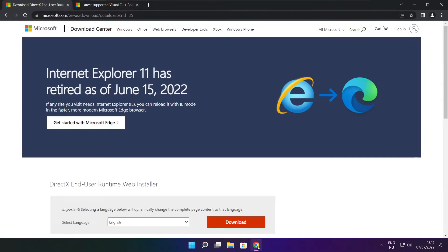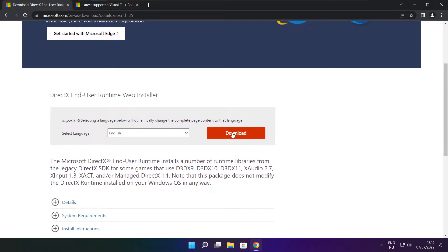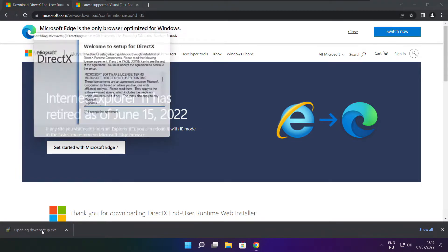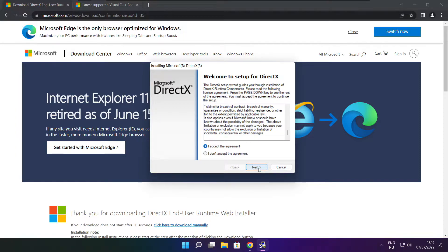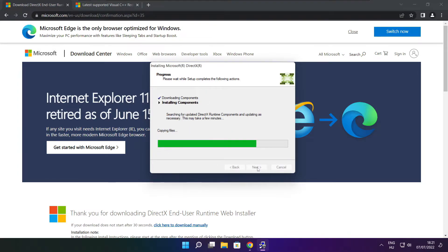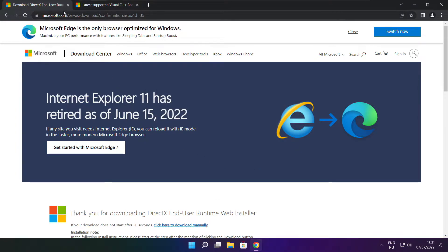Open an internet browser and go to the website — link in the description. Click Download. Install the downloaded file. Click Install. Click I accept the agreement and click Next. Uncheck Install the Bing Bar and click Next. Click Next. Installation complete and click Finish. Close the DirectX website.